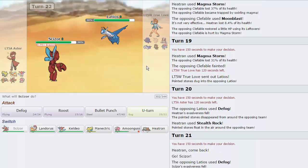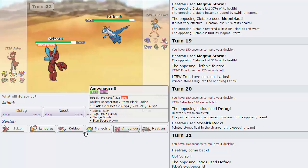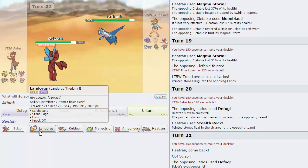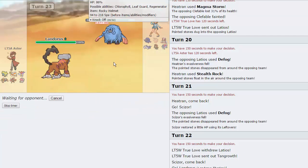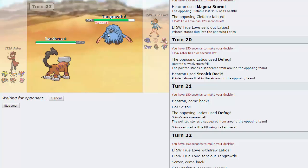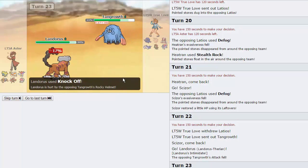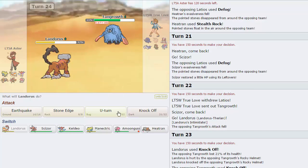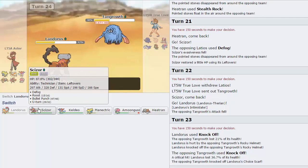I'm curious — if he's Defog, is he Leftovers? No, he's not Leftovers. I'm really curious to see if this thing is HP Fire — because if it's not, it's a pretty bad set in my opinion. I'm gonna go into Lando just in case. Okay so he's not — good, good, good. This thing is Rocky Helmet, I'm getting rid of this thing right now. I do not want to deal with this Rocky Helmet anymore. He should just Knock Off to catch the Heatran in theory. I could always go into Manectric on this thing — so that's nice. I'm gonna get rid of the Rocky Helmet which is nice. If he Knocks me Off, that's even better. He does get a crit, unfortunately — but that does mean I can freely U-Turn on this thing. This thing's U-Turn is about as powerful as Scizor's — just a little less powerful because it's not STAB.